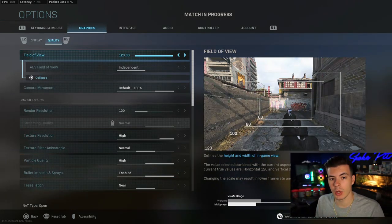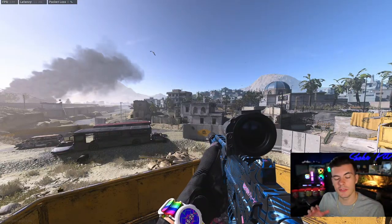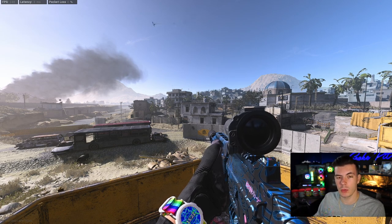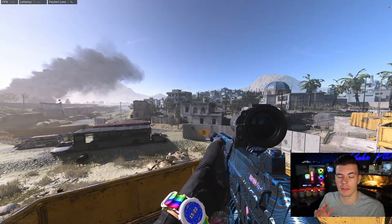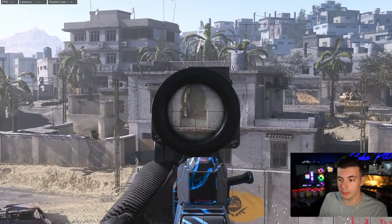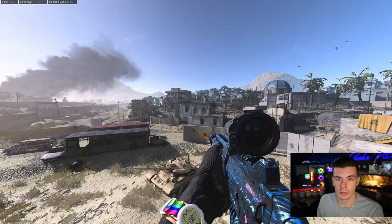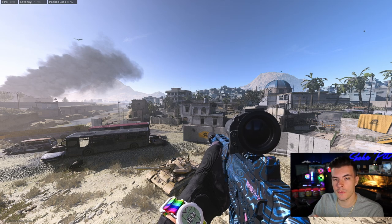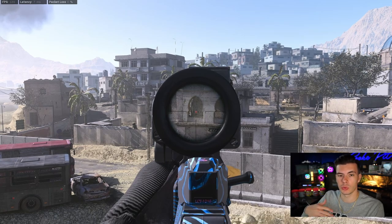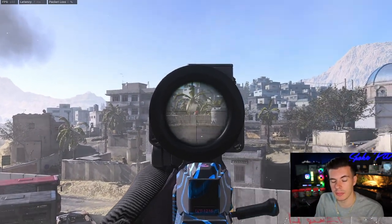The two ADS FOV options are independent and affected. The default is independent, which means you'll have 80 FOV when ADS no matter what you set your regular FOV to. That makes everything appear more zoomed in but can also increase your visual recoil, making it a little harder to control. When you switch to affected rather than independent, you'll get a wider field of view when ADS matching your 120 FOV, and it will also reduce your visual recoil, making it a little easier to win fights.